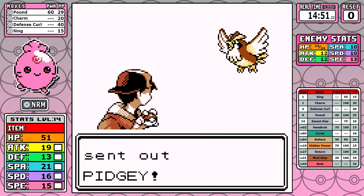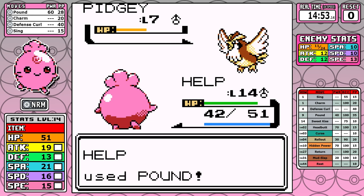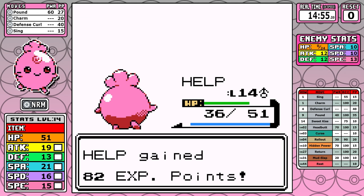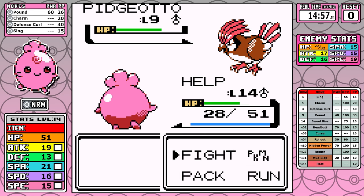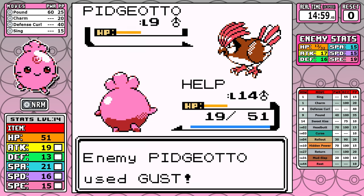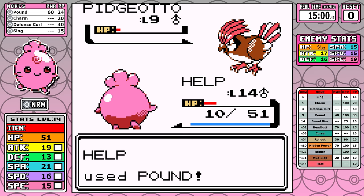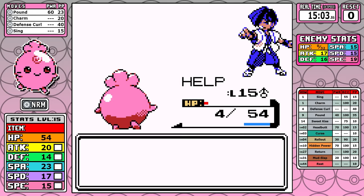There's not really much to say about Faulkner. With the extra levels, we can two-shot the first Pidgeotto, so it's not an issue. Even though Gust is pretty powerful, remember that Igglybuff has one thing going for it in terms of stats: its massive HP pool. I can tank the hits, even getting down very low at the very end, and I'm still able to outpace the Pidgeotto. I take the first badge with my very first victory of the run.